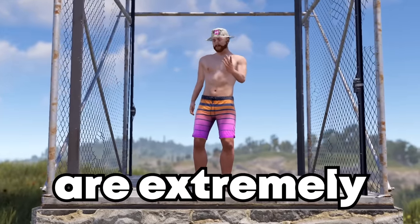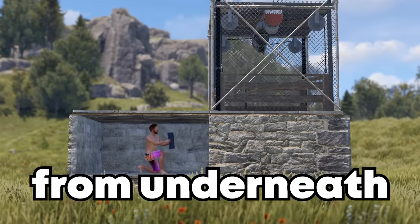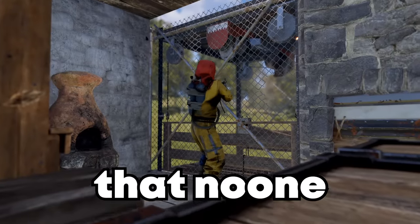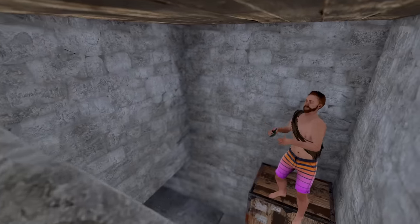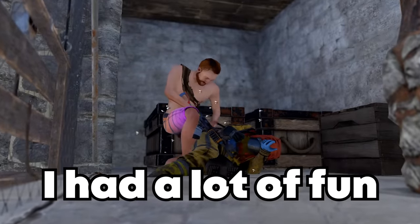Elevators in Rust are extremely powerful. You can actually place elevators from underneath the floor, which means you can build a trap base that no one can get out of. Yeah, I had a lot of fun with this one.